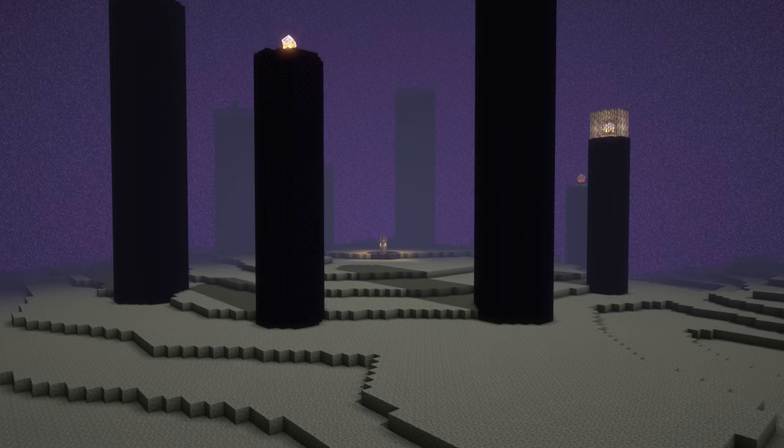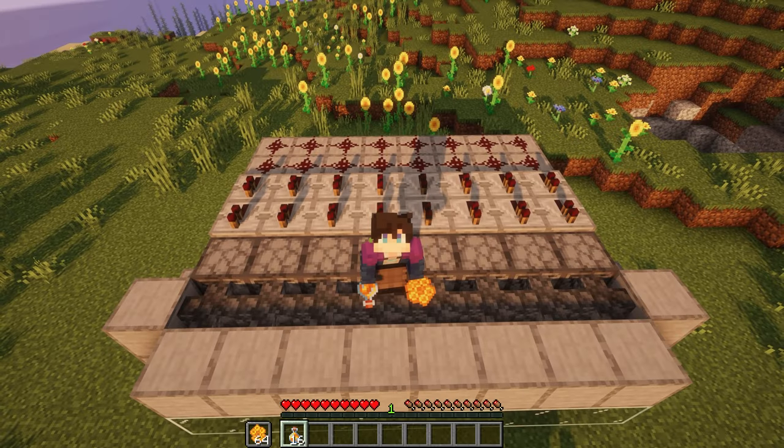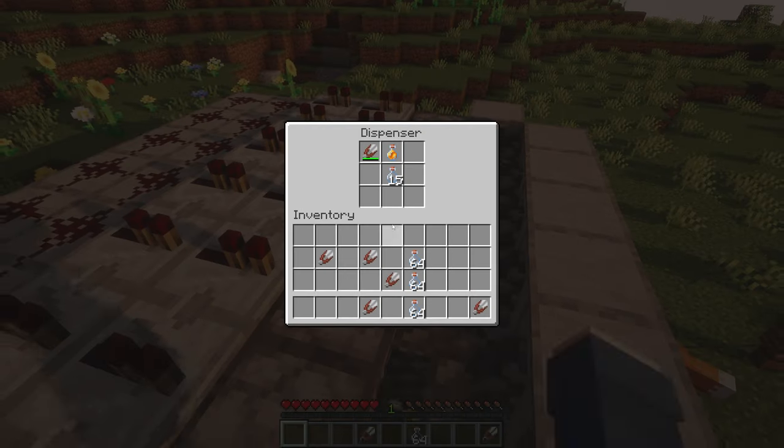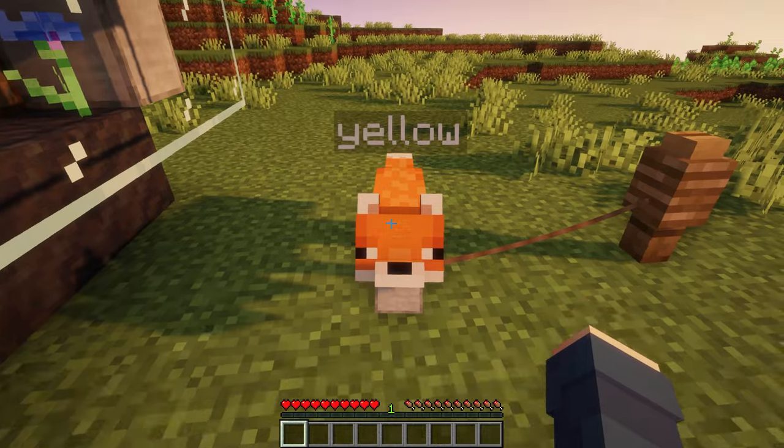If you build this farm in the nether or the end, expect 100 honey bottles or 300 honeycomb per hour. You can mix up the shears and bottles in the dispensers to produce both types from the same farm. I am here with my assistant Yellow, so let's jump right into it.